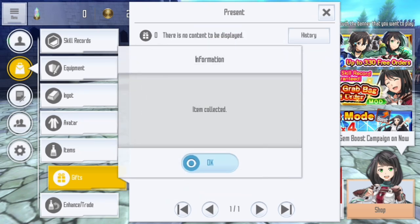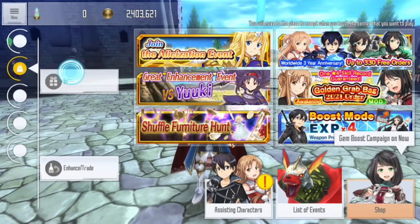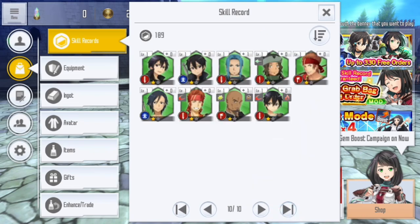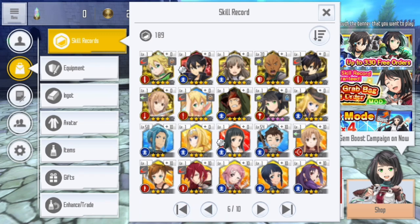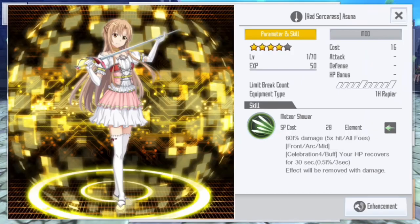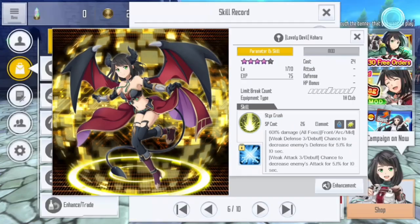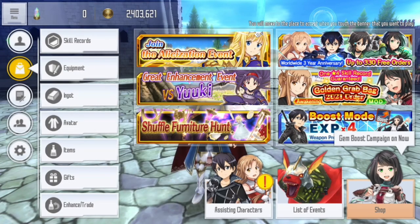10,000 arcana gems spent and we got six four-star skills — that is actually good. Everything was new, nice. Let's see the skills by rarity. All new skills: Vivid Strike Kirito, decent skill; Red Sorcerer Asuna, meh; Summer Shoot Leafa, good; Massive Blow, nope; Lovely Devil Koharu, yay; and this one I don't know. Really nice skills overall.